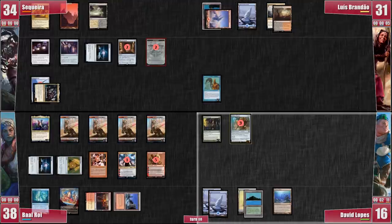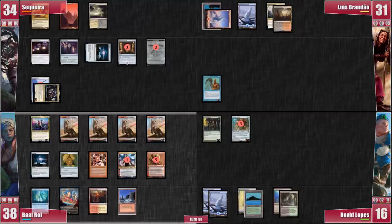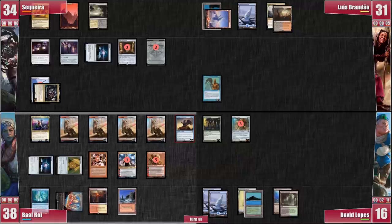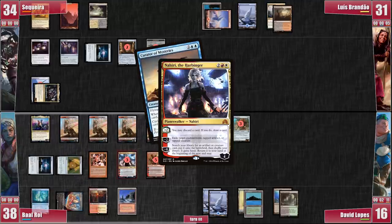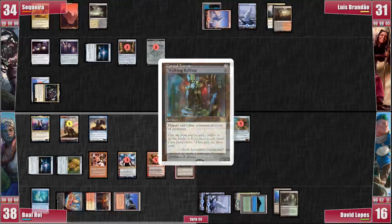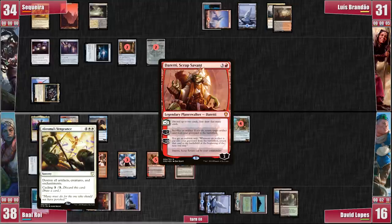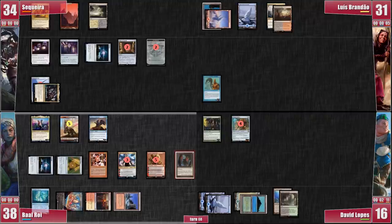David draws and plays a Verdant Catacombs, meaning he still only has the Transmute Artifact in his hand! He laughs at the fact that his only good draws were from his tutors and the Ruins activation before passing. Baal untaps and plays a recently drawn Curator of Mysteries, which will make all his cycling and Planeswalker draws incredibly better! He immediately uses Nahiri, discarding a Hallowed Fountain, scryes, and draws one — triggering Gavi for an additional token! Then he casts a Cursed Totem, making me and David grunt audibly! David responds by making his Ballista bigger, but doesn't use the pings in any way. Finally, Baal uses the Diretti and discards an Akroma's Vengeance — he didn't choose to cast it mostly because Luis has Anger in his graveyard and could just attack for 10-plus with Riel! He scryes a top card and passes to me without attacking.